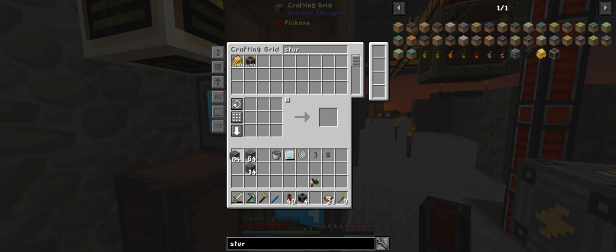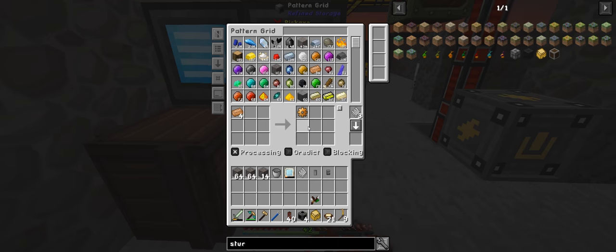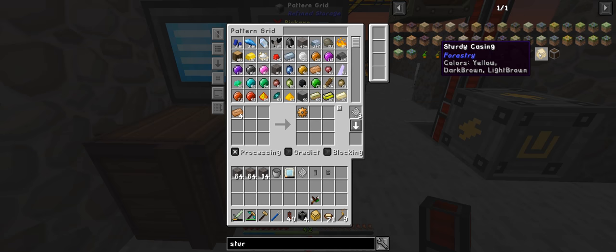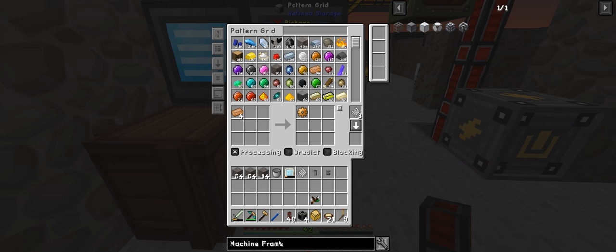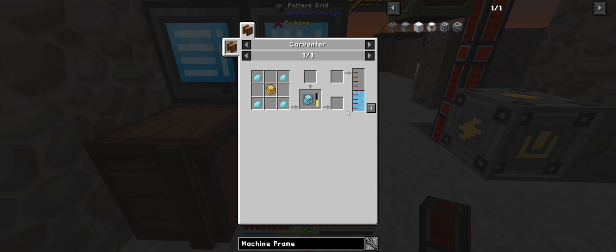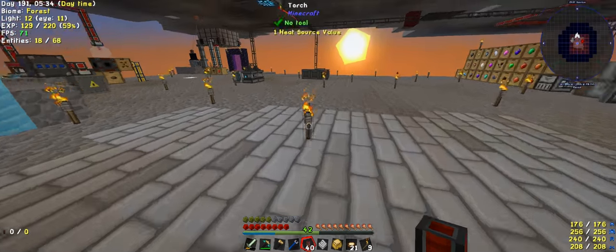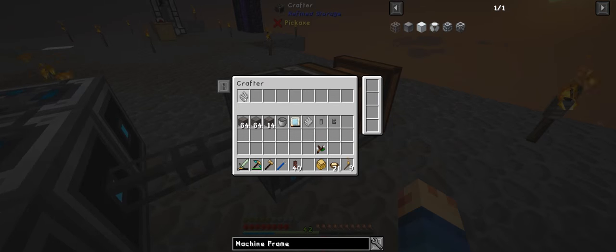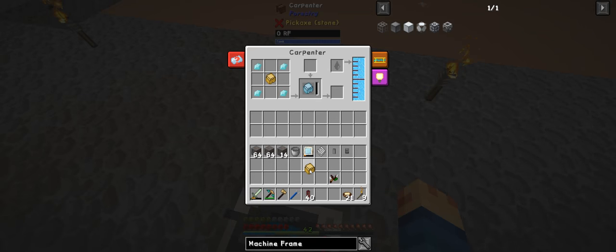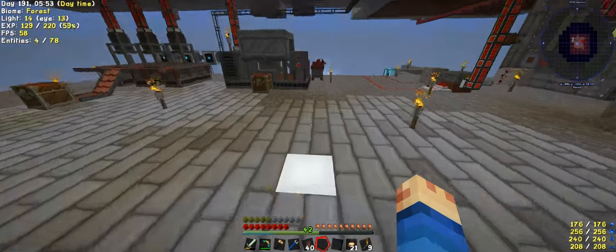This is the joy of it — automate everything, or try and automate everything anyway. And I actually need to do a machine frame. Do this one, that one can go back in there, and this one go into here, and this one goes into here. Now this should automatically process the sturdy casings for me, which is going to be awesome.